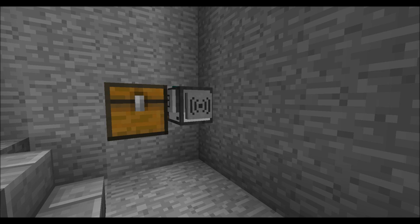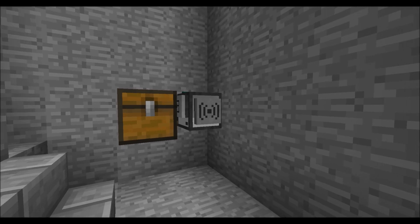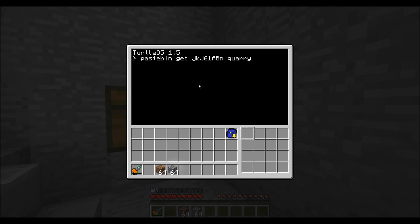For the first part of the demonstration, I'll just do a really simple KORI — let's say a 4x4x3 — and I'll show you how to get the program. To get the program, you just need to run the pastebin program, get the pastebin of the current version, and then whatever you want to name it. I'll call it KORI. So now that you run it, you just type in KORI to get it started.